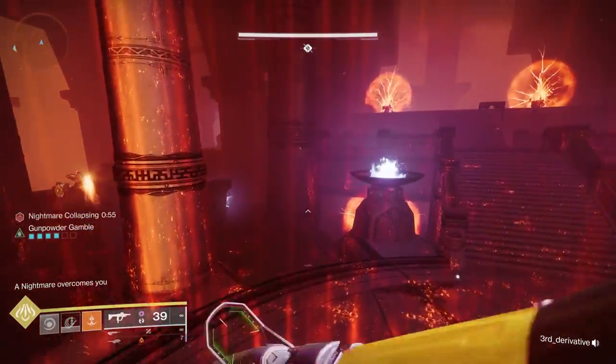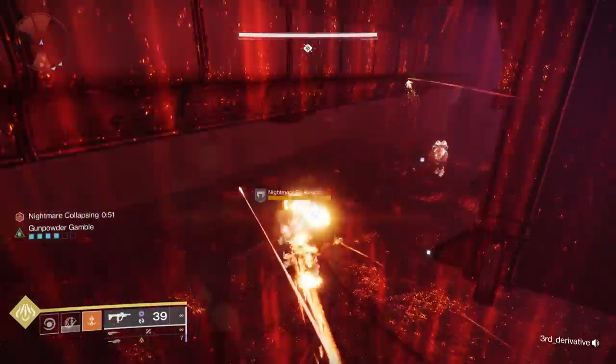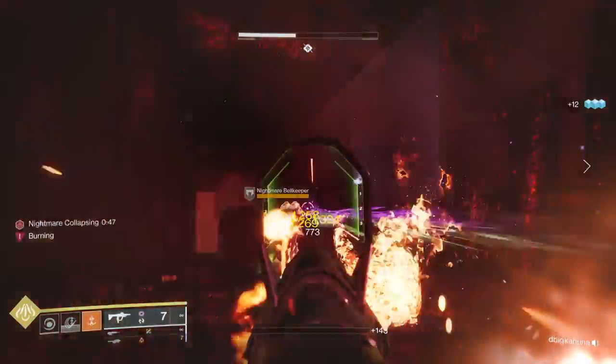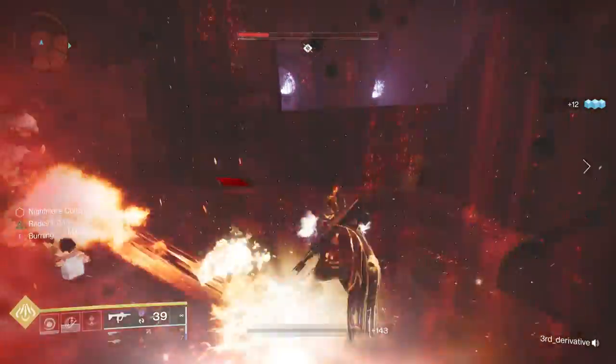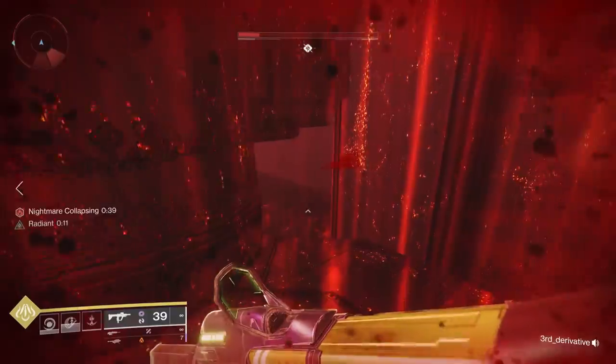You'll then go into the Nightmare Area. When you go into the Nightmare Area, the person who guards the bell — their first job is to go and take care of the bell keepers so they can open up the bell. The bell keepers, for whatever bell you're trying to do, are actually underneath the floor on the other side, so you need to run over.